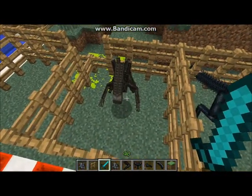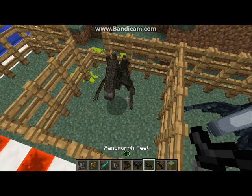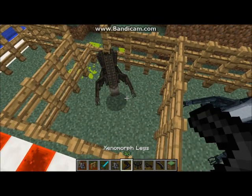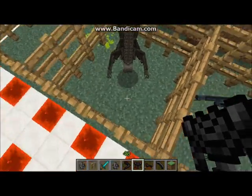Next we got the Xenomorph Warrior — he's the stronger one who happens to drop the Xenomorph armor: the headpiece, the feet, the Xenomorph legs, and the Xenomorph chestplate. There's no crafting recipe for them, so you're gonna have to dispose of these guys.